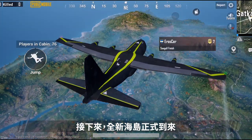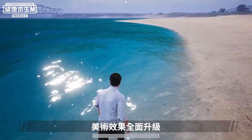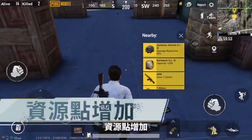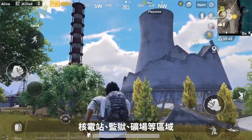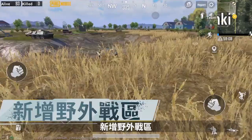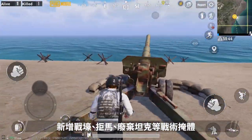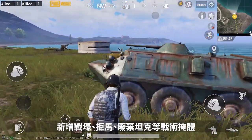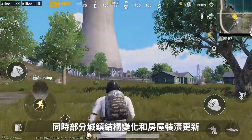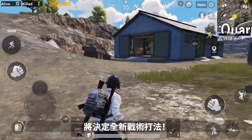The new Erangel has officially arrived. Visual effects have been fully upgraded — the ground, sky, and water are more realistic, and building textures are improved. Resource points have been increased, with areas like the nuclear power station, prison, and quarry receiving updates. A new battleground has been added including cannons, anti-tank hedgehogs, abandoned vehicles, and sandbag barriers, enriching the combat experience and encouraging new tactical styles.